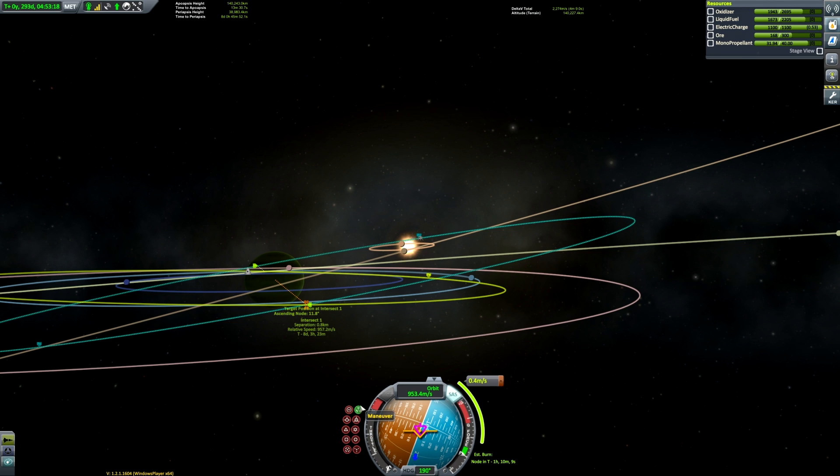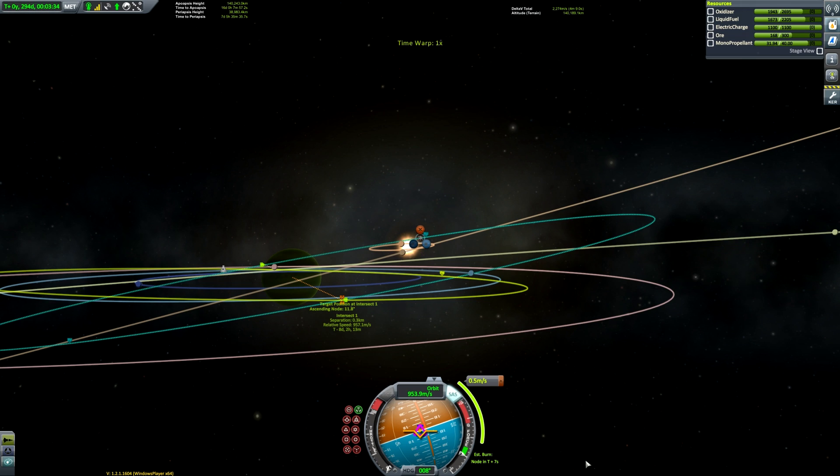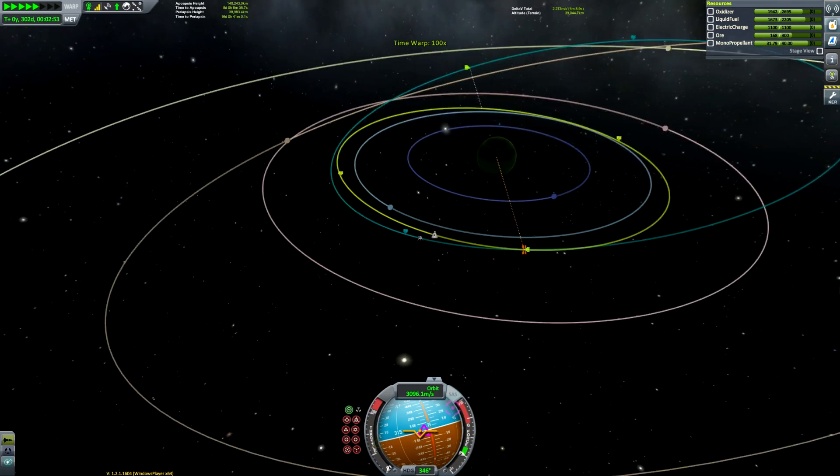We just need half a meter per second, so sometimes you could even use the RCS thrusters for burns this small — it can get much more precise. We'll do most of the burn with the engine then turn on RCS for the final bit. H and N are the RCS fore/aft controls — turn on RCS and use H and N to go forwards and backwards. We just tweak it to get our encounter and then time-accelerate down to the target.